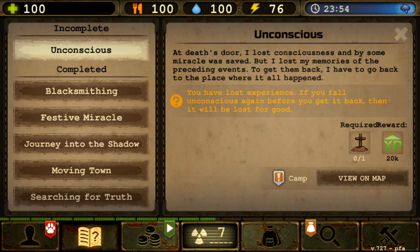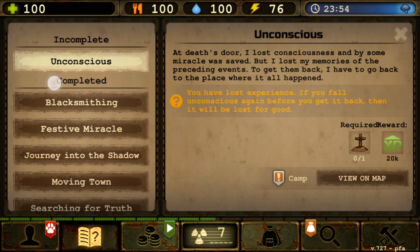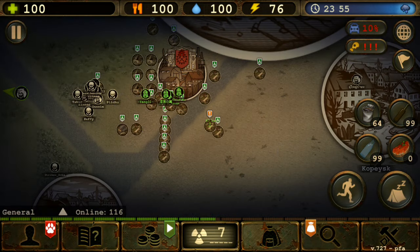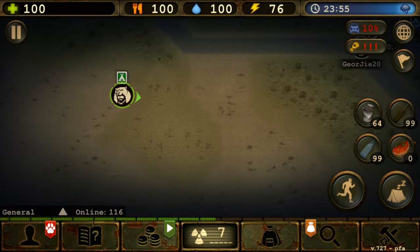That's interesting — apparently I had a passenger quest active, and if you die the passenger quest will fail. I never knew that — so that's extra info: if you have an active quest, you might lose that progress when you die.